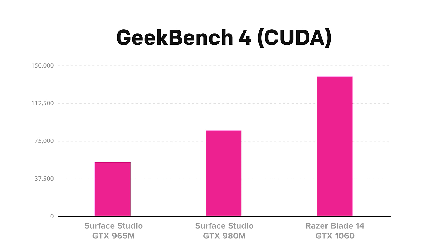To put that in perspective, the newer GTX 1060 in the Razer Blade gets a score of 139,603, while your average Kaby Lake Ultrabook will get you in the range of 20,000 using Geekbench 4.